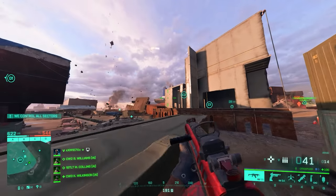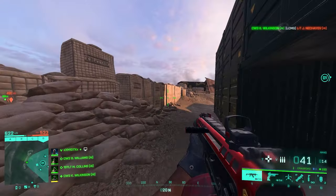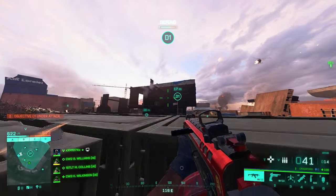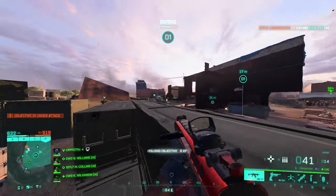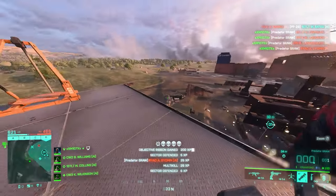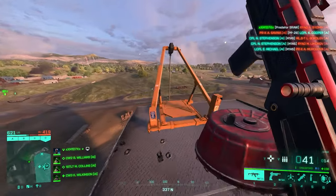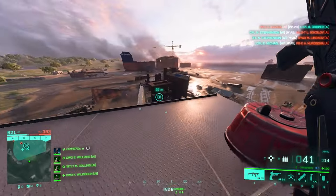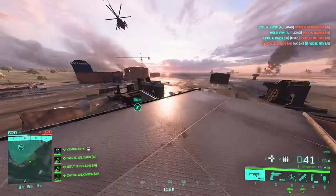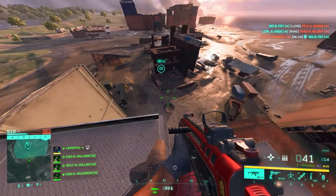The only issue with that spot is getting flanked from behind, which isn't ideal. But you've got everything in the site covered — the only concern is flanking. If you have teammates around covering you, it's the perfect spot. You're literally head-glitched even against people with height advantage — very hard to hit you. If you want to start clearing the site before pushing in, use this zipline — you've got a perfect height advantage over everything, clear the site first and then get in.